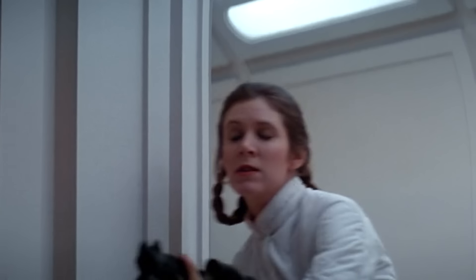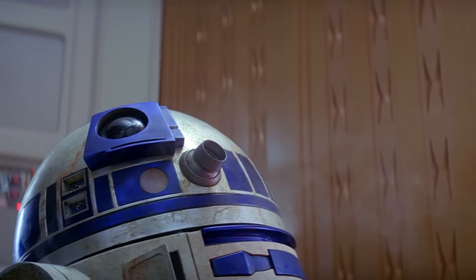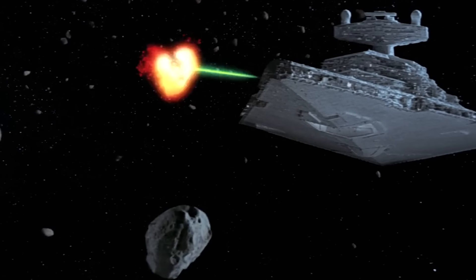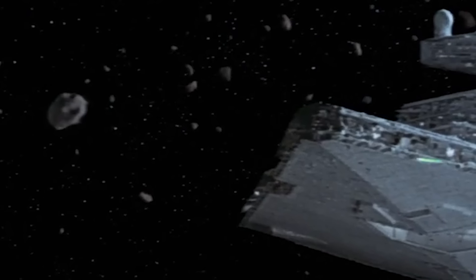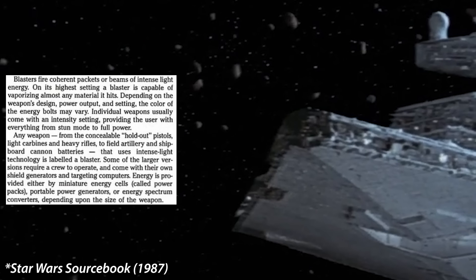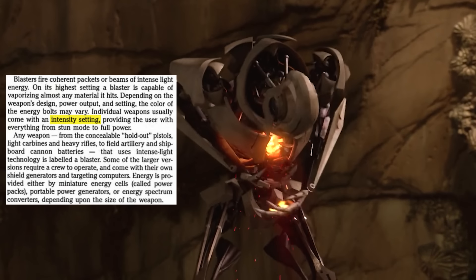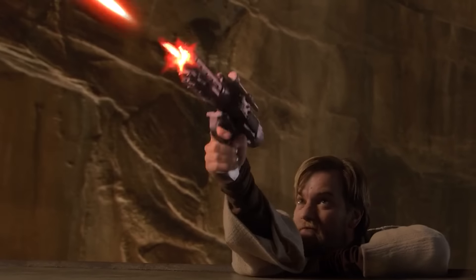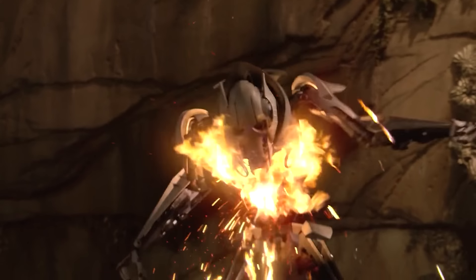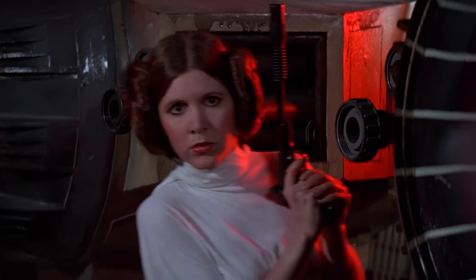The bolt of visible light continues to travel along the path of the high-energy particles and usually hits the target around the same time. Back to the Sourcebook from 1987 — it said that blasters usually come with an intensity setting, providing everything from stun mode to full power, and on its highest setting a blaster is capable of vaporizing almost any material it hits. And the New Essential Guide to Weapons and Tech from 2004 established that the non-lethal stun feature normally renders the victim unconscious for up to 10 minutes.